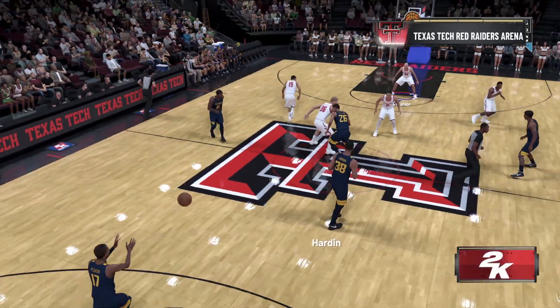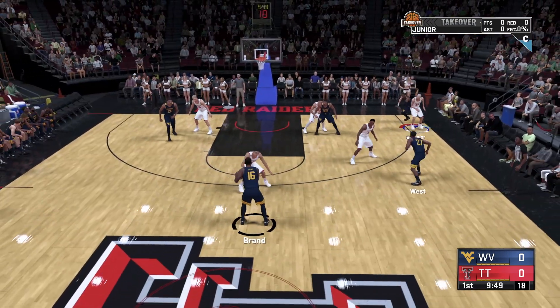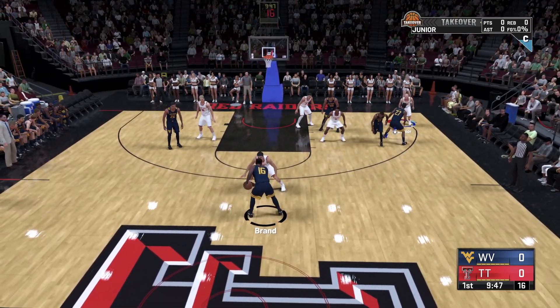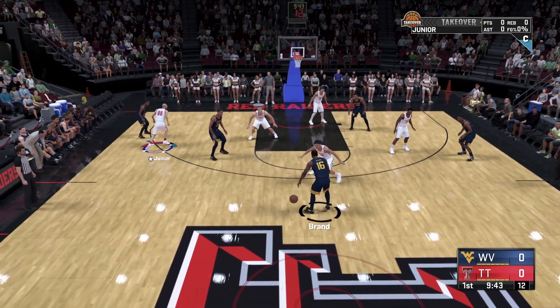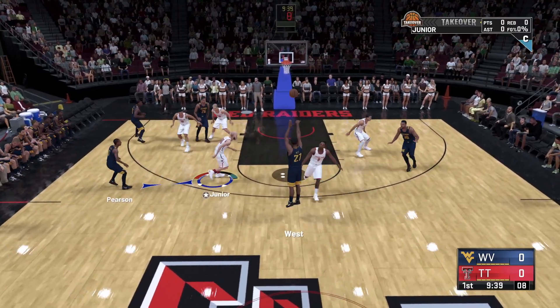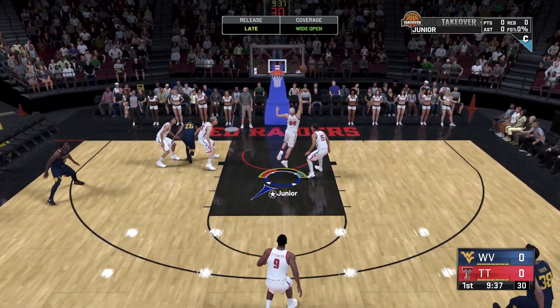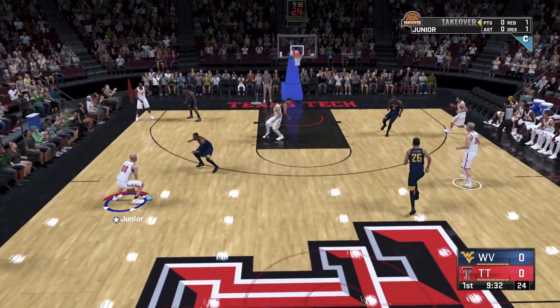Once you guys get into this game, simply all you want to do is score a whole bunch of points — whatever badge you want. If you want some defensive badges, get some steals. If you want shooting badges, you're going to shoot. If you want playmaking badges, do some playmaking. You're going to do this all the way up until the second quarter with some seconds winding down — basically just have a good game.